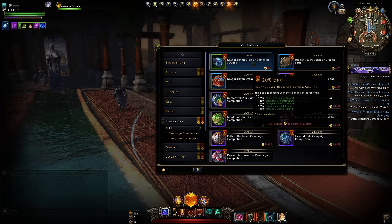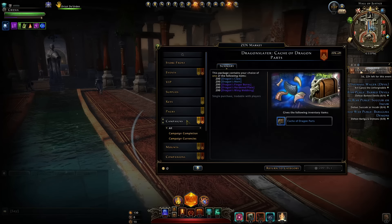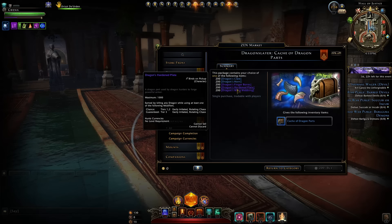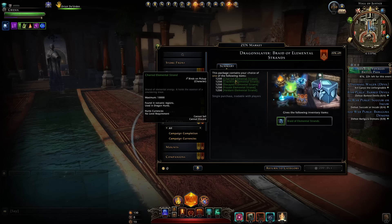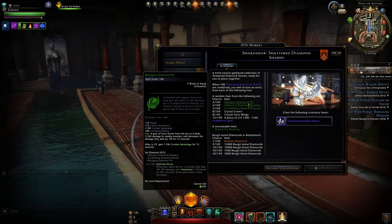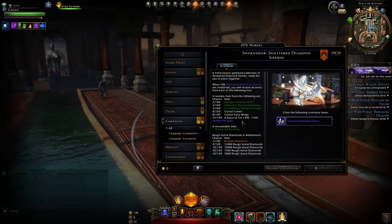These packs allow you to instantly purchase items you might need for the Dragon Slayer campaign to buy mythic gear. They even sell dragon ridges along with different parts and even the elemental strands — though I would totally skip buying those, they're easy to farm. They're also releasing Sharandar Shattered Diamond Shards, where you can purchase a hundred at a time. They even now display drop rates, which is great to see what chances you have to drop what you want.